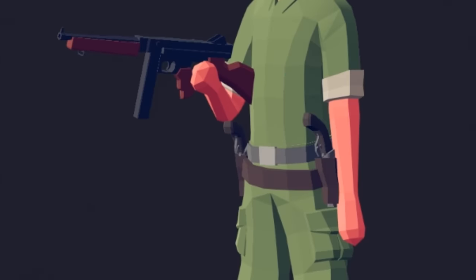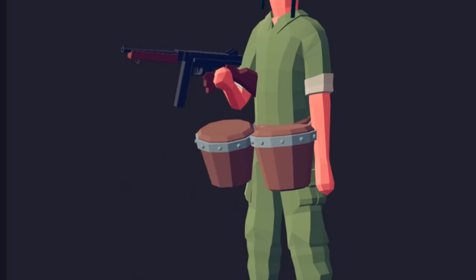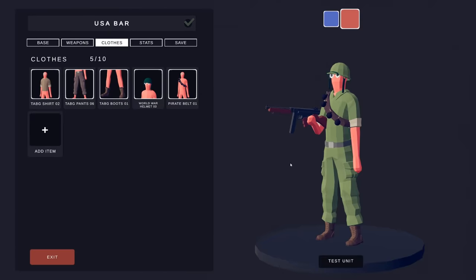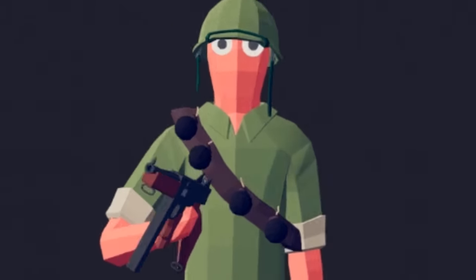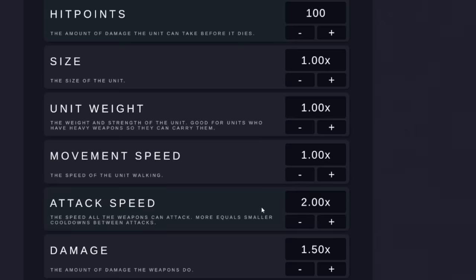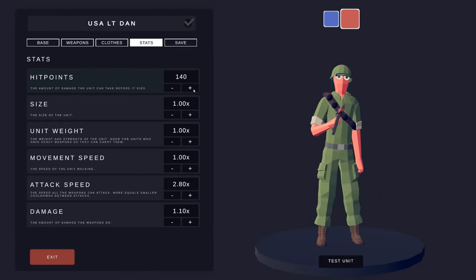Our options here — he could hold pistols or some bongo drums to keep his soldiers in line, but that's not appropriate. You know what? Let's give him some grenades. USA Lieutenant Dan. His statistics: we're going to lower the damage but up the attack speed, and we're going to increase his hit points because he is an enlisted officer.